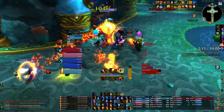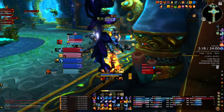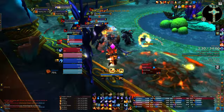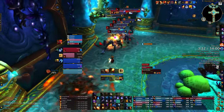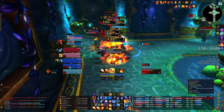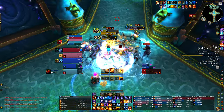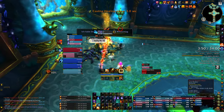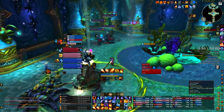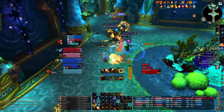Using the AOE shield here because we're taking a bunch of damage. I know I have Combustion ready but the group is about to die — there's no reason to pop Combustion. Hard casting a Pyroblast. I accidentally pulled that extra group — going to disorient it so it doesn't reach me. This is a good time to use Living Bomb when there's a bunch of targets and I don't have Combustion running. I'm going to interrupt the one all the way in the back.